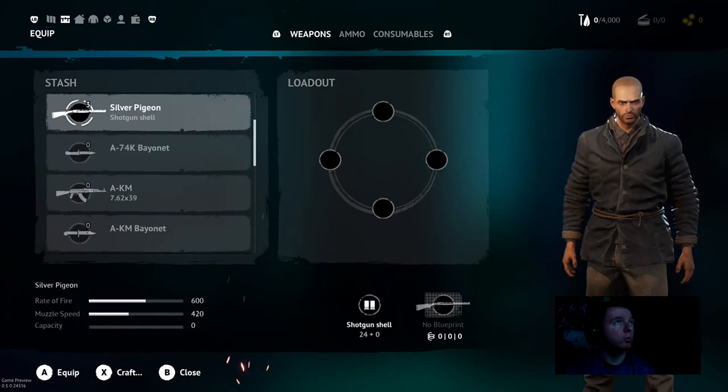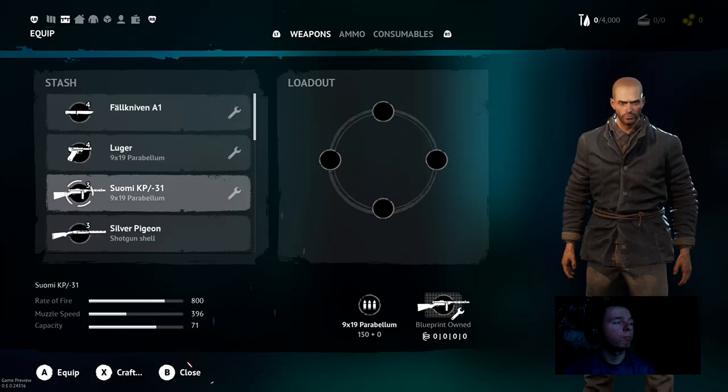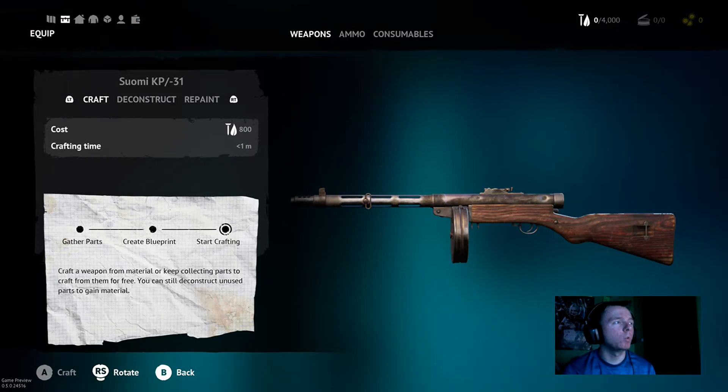Alright, so we don't have any of those but they did give us some stuff. Craft — gather parts, create blueprints, start crafting. Cost: 800 of — I don't even know what the fuck that is. Crafting time: one minute. Our supplies — I know where the supplies are at. There's our supplies.